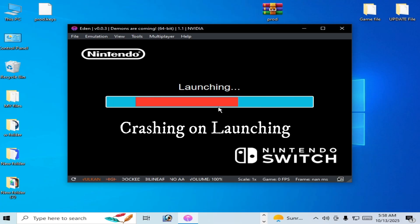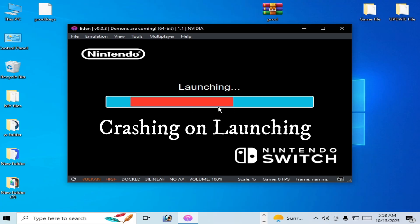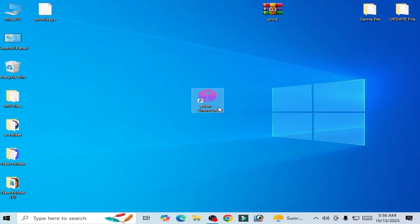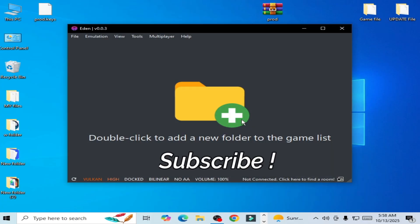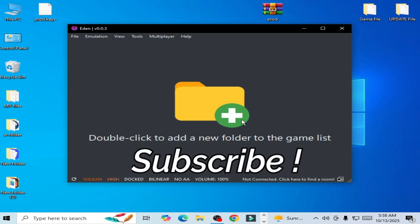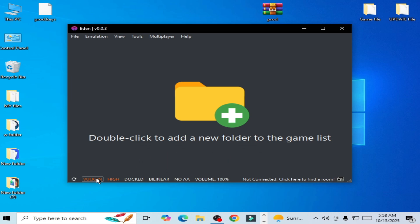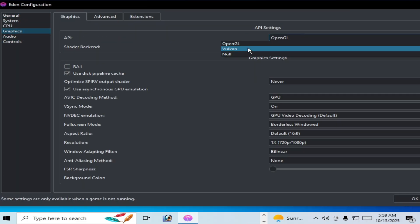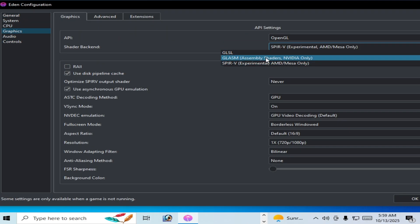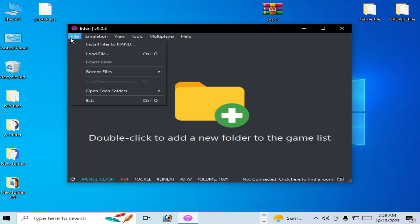It's working. Reason number two: if you can see crashing on launching, reopen your Eden emulator. Go to Emulation, Configuration, Graphics tab, and change the backend to OpenGL. Select OpenGL and try again.